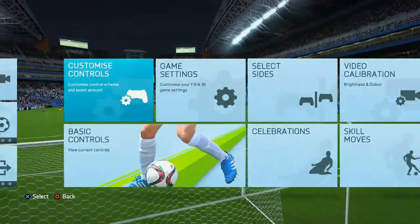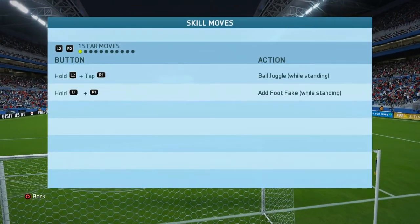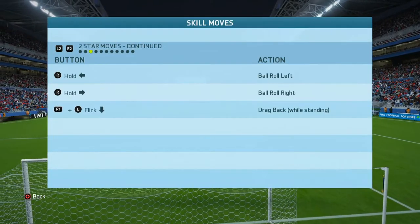All skill moves for FIFA 16 are located within the menu system. Each skill has a star level that is needed by the player for it to be performed.